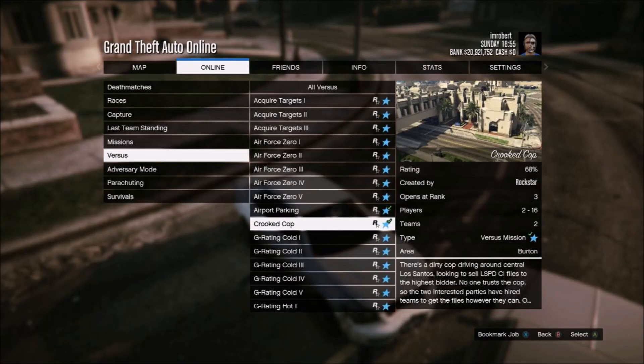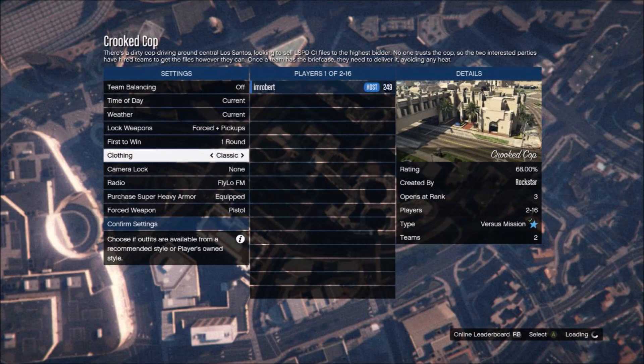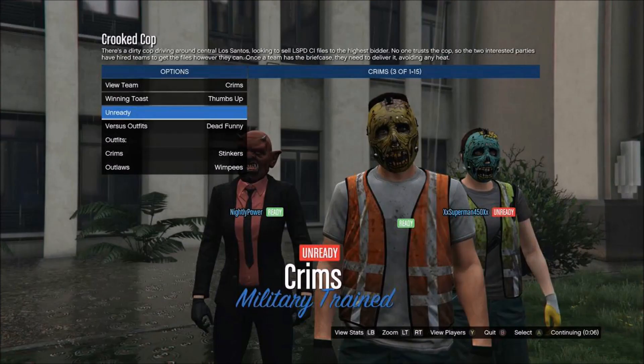The next glitch is the trashman outfit. Go online, jobs, play jobs, Rockstar created, versus, Crooked Cop. You'll need three people to get the rare orange vest trashman outfit, but two players to get the yellow vest. Load the match and switch your outfit to the trashman outfit.